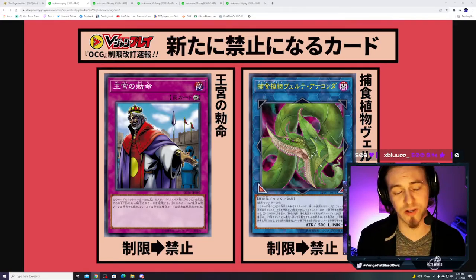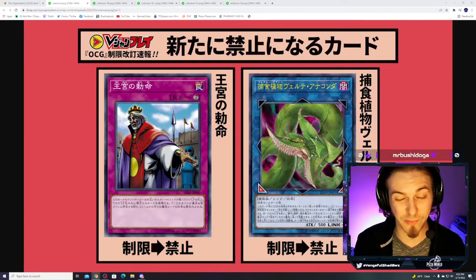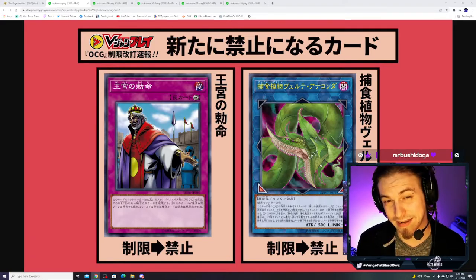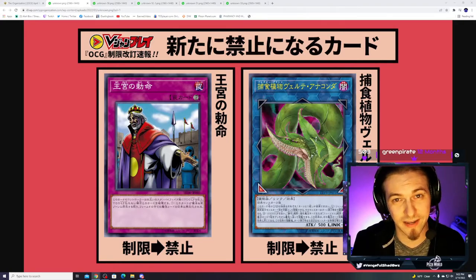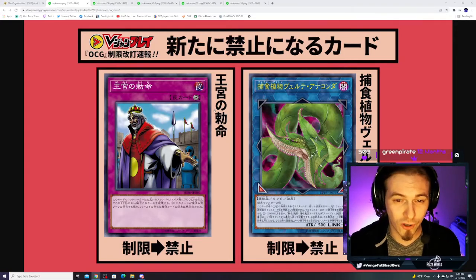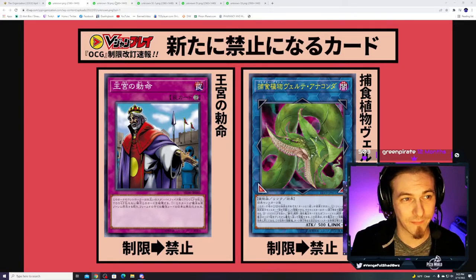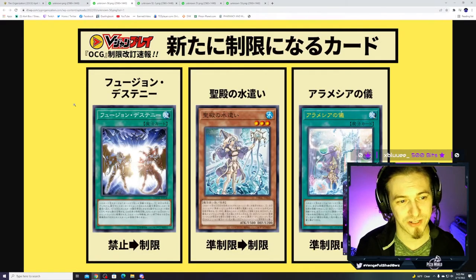In combos, if they negate it with hand traps, you get two monsters on the board — then you make Anaconda for a third play. At the time, combined with the Dagda combo and Scythe, that was all you needed to shut down the opponent. So Imperial Order and Anaconda are both going to zero in the OCG. Up next are cards going to one.